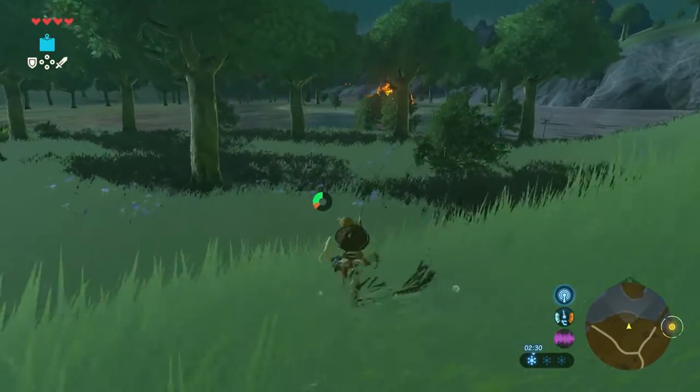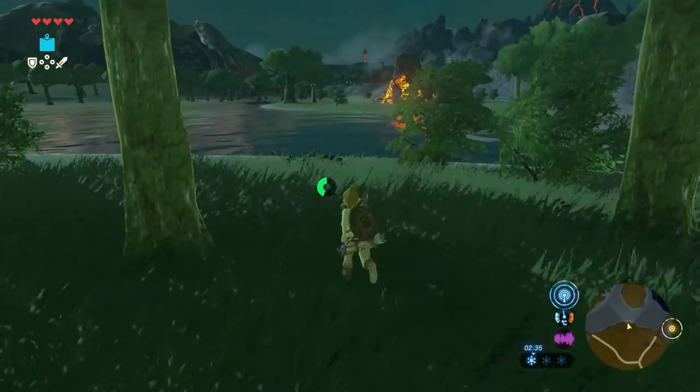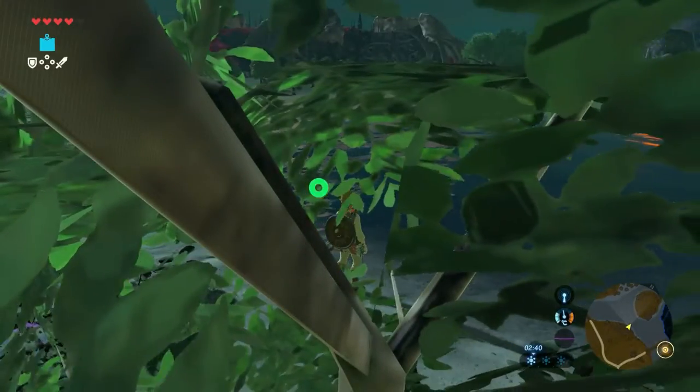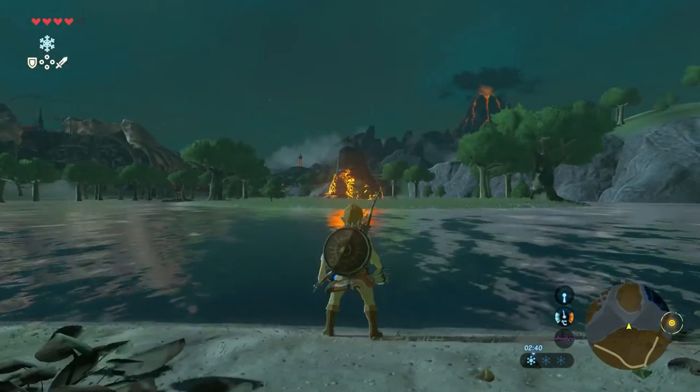Eventually you can see the shrine popping up. Since there is a small stream of water between the small island and the mainland, we have to find a way across. Swimming with my stamina bar is not doable, so I use the Cryonis rune to get to the other side.